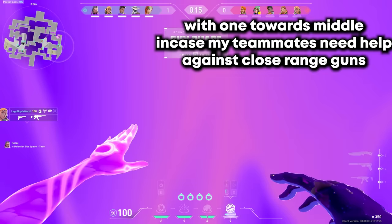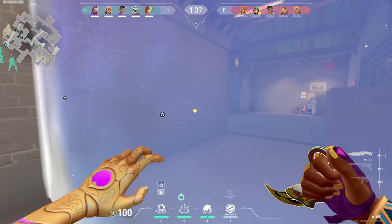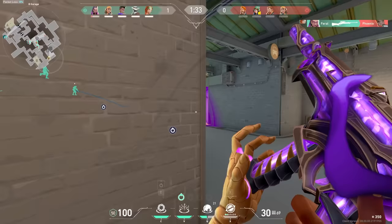Since we just won pistol round, they're going to be broke. Because I have a Phoenix on the team, this round I'm leaning towards B and I place a star in the entrance with another right behind it to completely deny all of B main. This is because not only do I want to deny map control, I want to deny any and all chance of them getting orbs to set themselves up for future rounds.